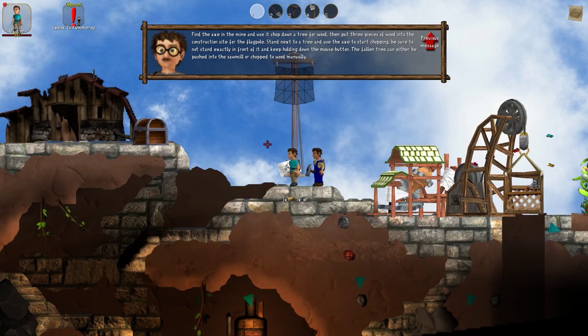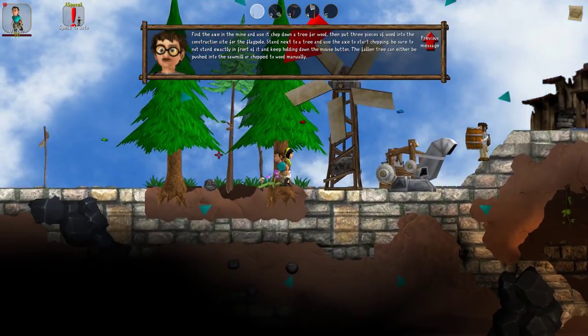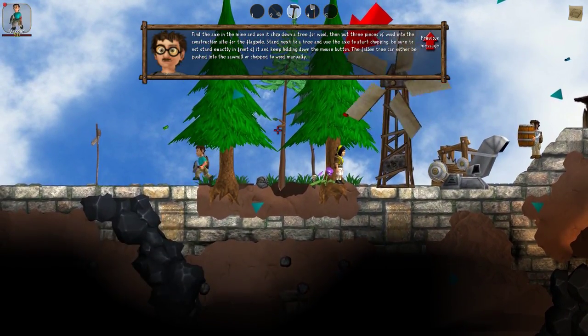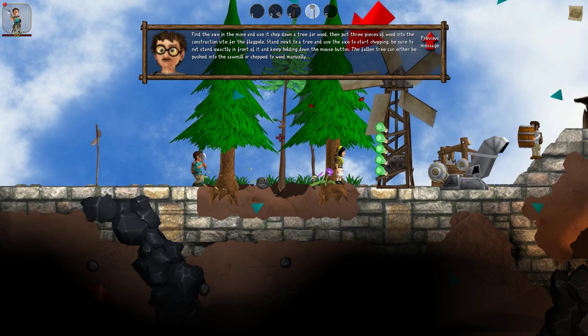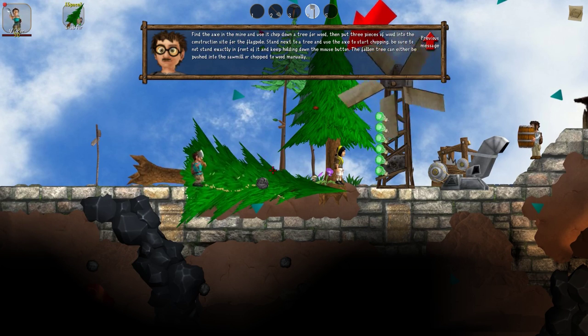I want to build this here. You probably saw that I used the 'put all' button instead of selecting the wood individually. I can do that because it will only put items in there which I can actually put in — so no big surprise there.